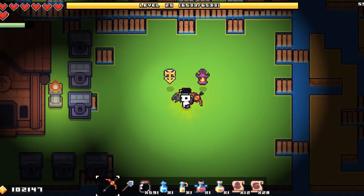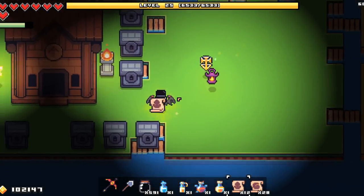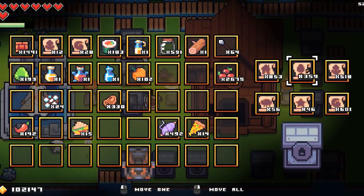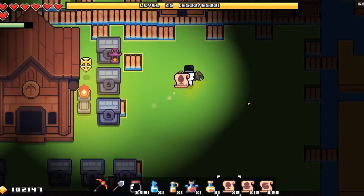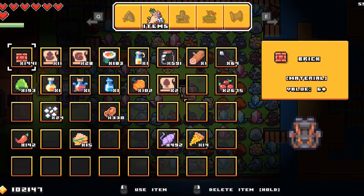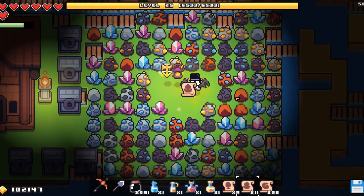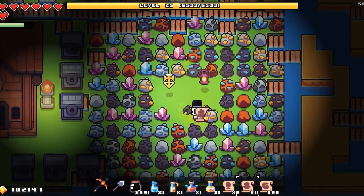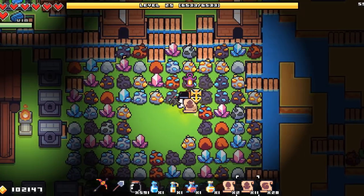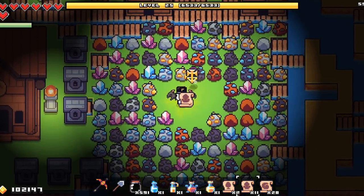With all of that you are basically ready to go. You also want to have the best pickaxe you can at the moment. Start by filling the entire area using the miner scrolls, so everything around you is ores. You want to make sure to have a large area where things can spawn — they won't spawn on top of bridges, so you want a good clear terrain around you. Make sure to clear everything around you.